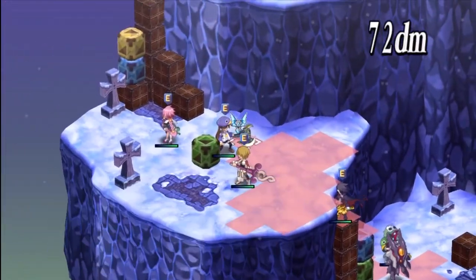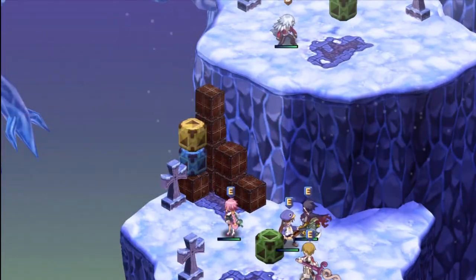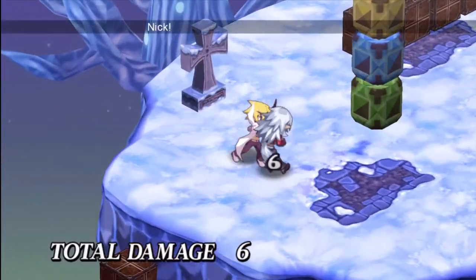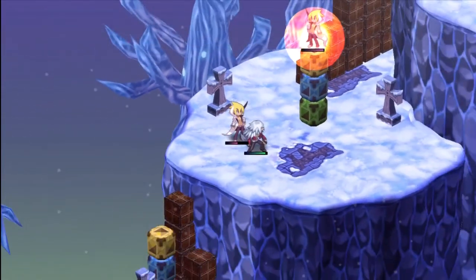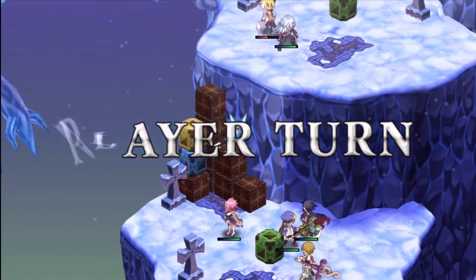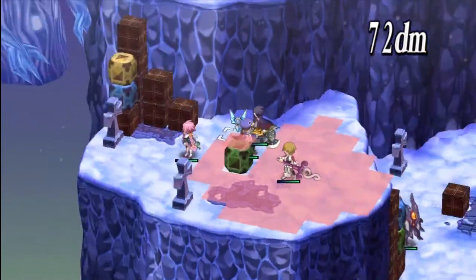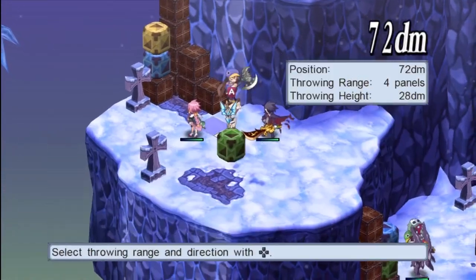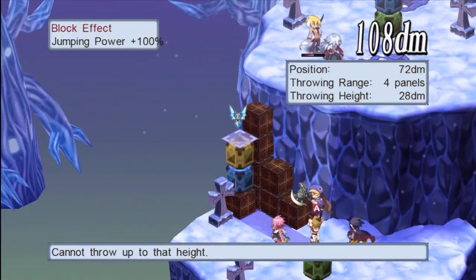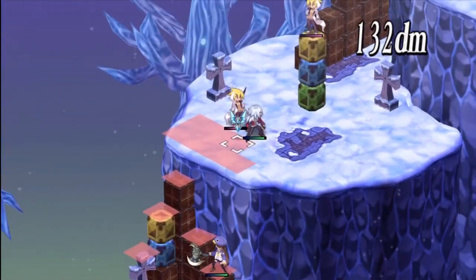Average movement of 4, throwing range of 5, which is good. Neutral to fire and ice, and they are 50% weak to wind. The Lady Fighter, which is the base class, has aptitudes: HP 110, SP 70, Attack 115, Defense 115, Intelligence 70, Resistance 80, Hit 110, and Speed 90.